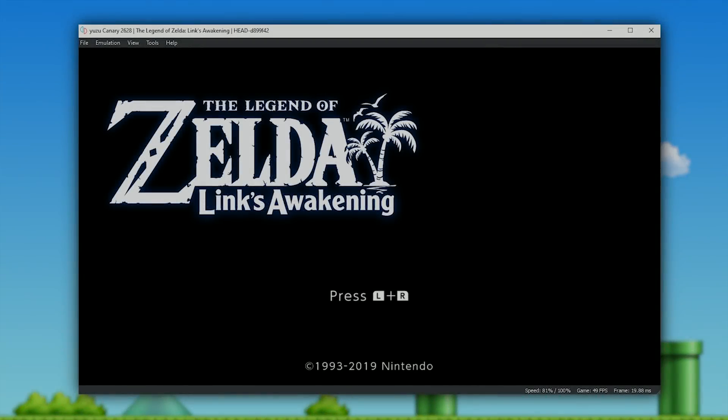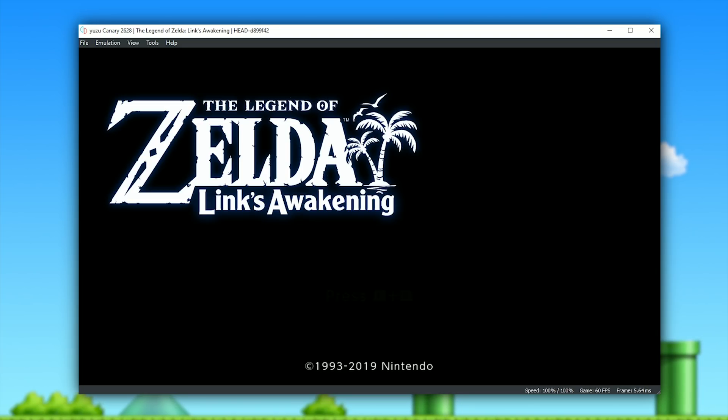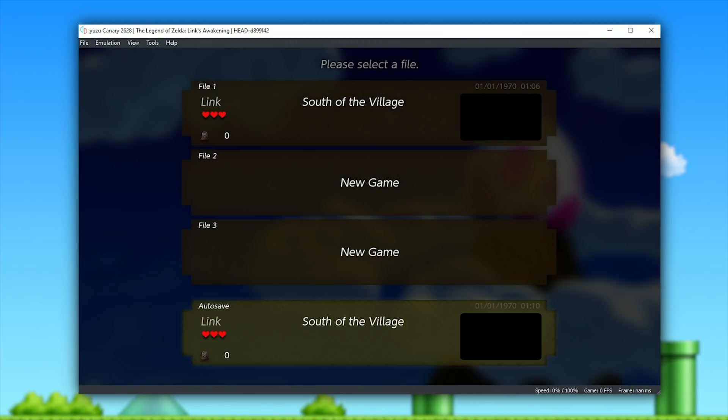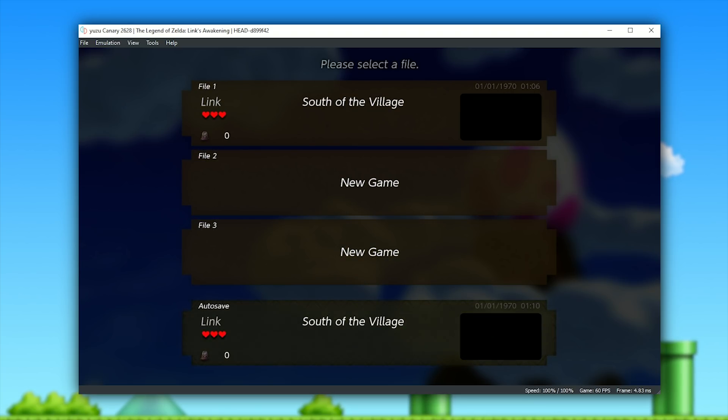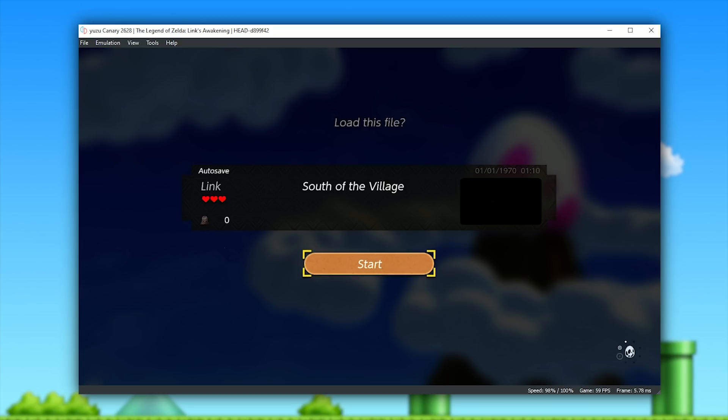Hey guys, what is up and welcome back to the channel. In this video, we are going to be taking a look at another incredible update given to us by the team over at Yuzu Emulator. The Legend of Zelda: Link's Awakening is not only booting and rendering, but is also able to progress into gameplay.